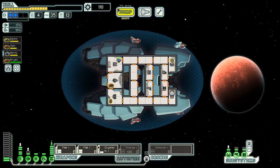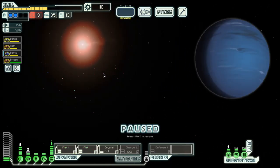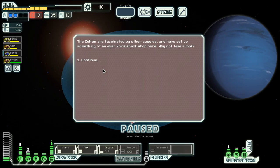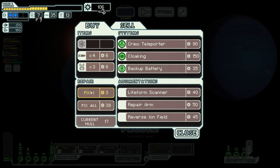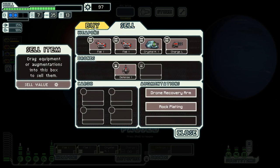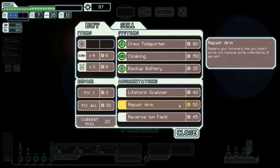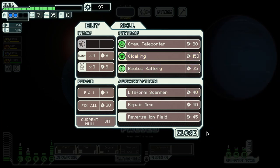There is a store. Let's swing by because we need fuel. We also need a bit of repair. Do we have anything to sell? No. They do have cloaking — cloaking would be great, but too costly.